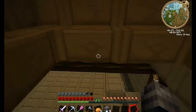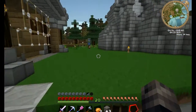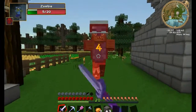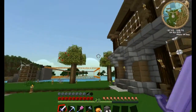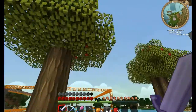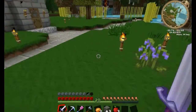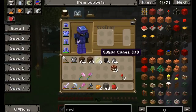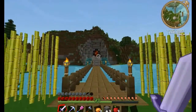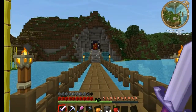Hey guys, welcome back to another episode of Moonquest. Last episode I was showing you a few things — I went to that other dimension, got some apple trees which are doing quite nicely. I still don't know what that thing is because you can't take it, you break it and it doesn't do anything. We blasted that open which looks pretty cool, and I made a little bridge that goes across.